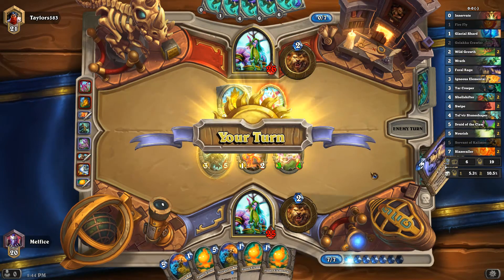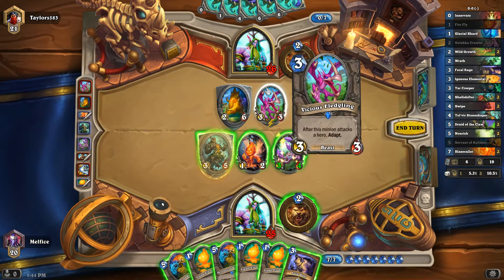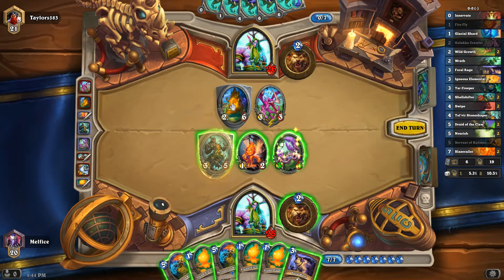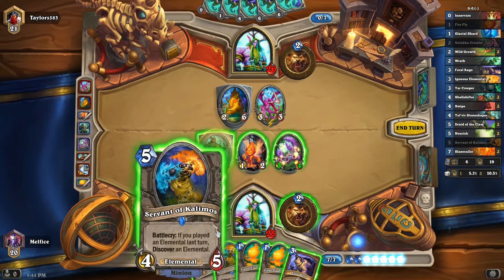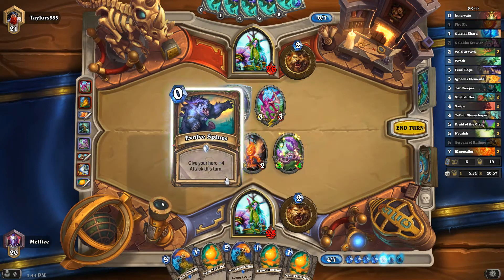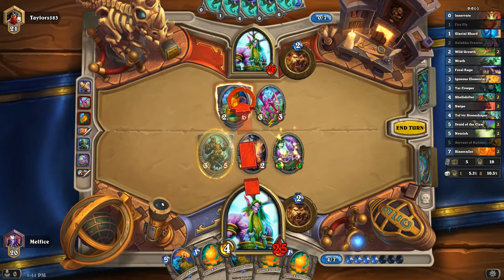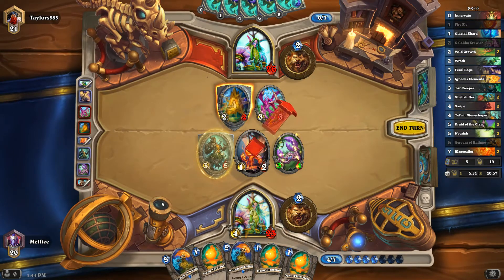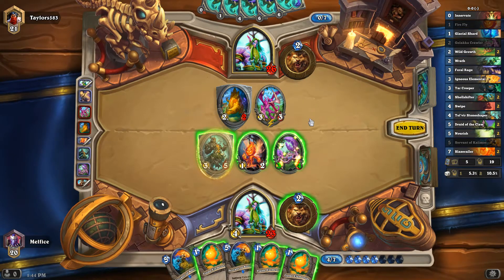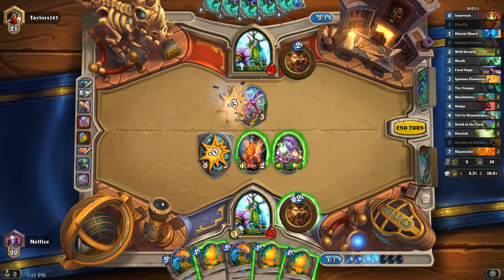The only thing I don't like is the Blaze Caller — that has to die. If I get the Blaze Caller right now, it's going to really, really suck. So let's look at what we're going to do here. We could trade these two minions in — they'll live. This has to die. We have any other way of dealing with it? No. We're going to do this. We do lose this one. Actually, I made a misplay there — I thought it had two attack for some reason.